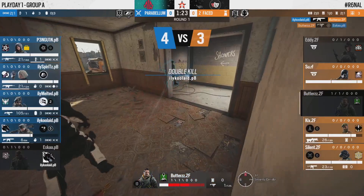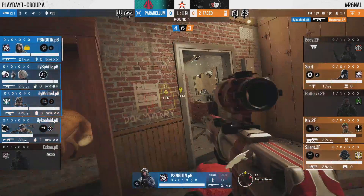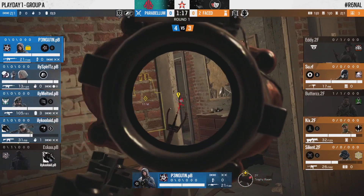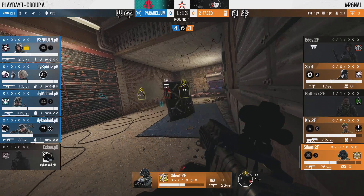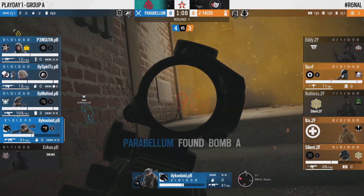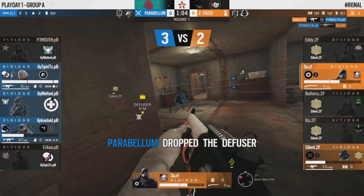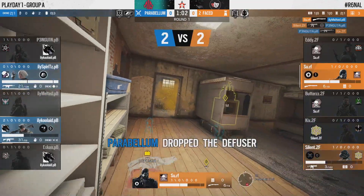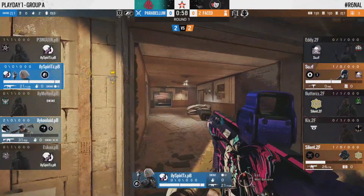That encourages Butters to get aggressive — successful on that first peek as he takes down Esca, but Kool-Aid is quick behind to find a double kill and get that trade. Good utility play from Parabellum, knocking out the ADS, the Aruni gate, and the Goyo shield. We're back down to a two versus two — it is an even man count.